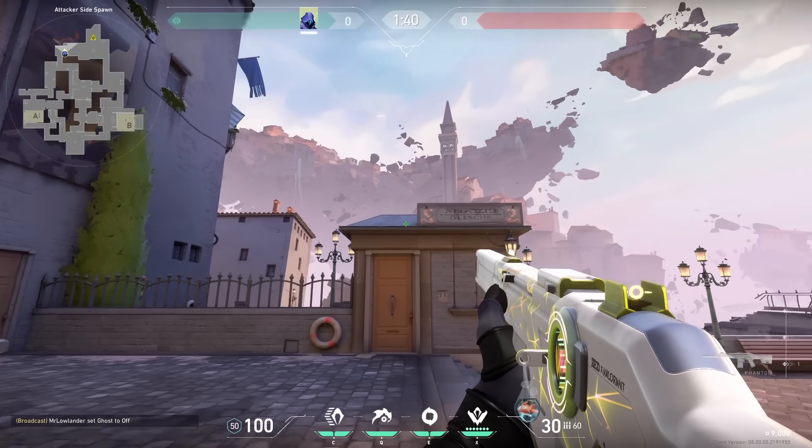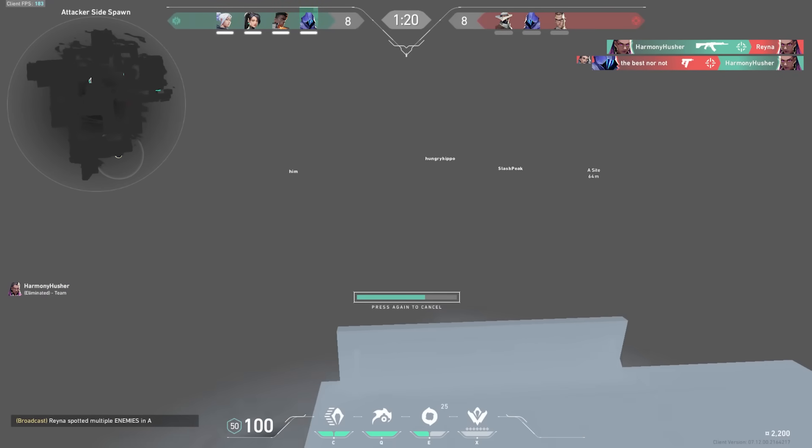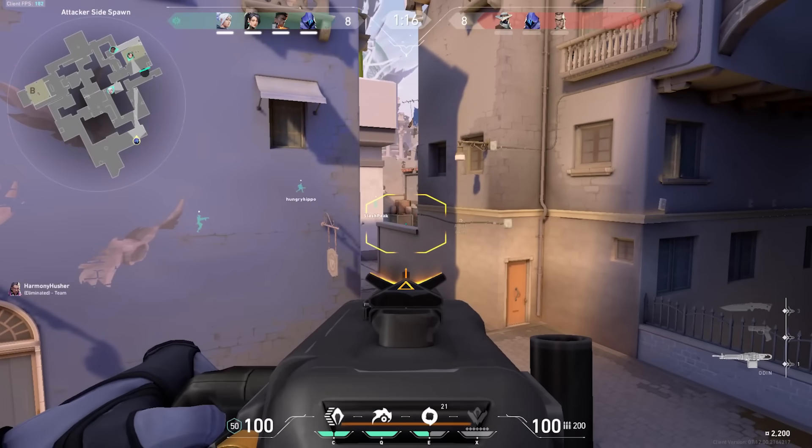Now let's go to Ascent. You see this hut over here? If you stand on this hut you can look towards A main — very nice, right? Here's the trick: with Omen, if you know that the enemies are going to push there, use your ultimate on the hut and easy peasy kills for you.